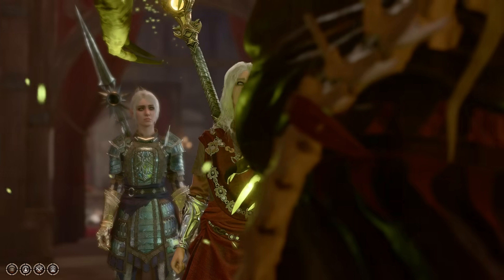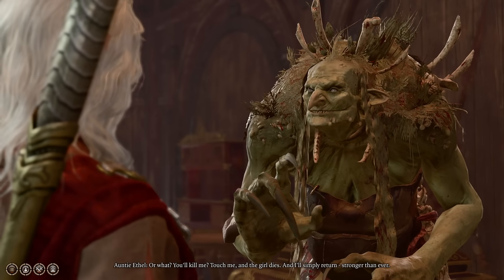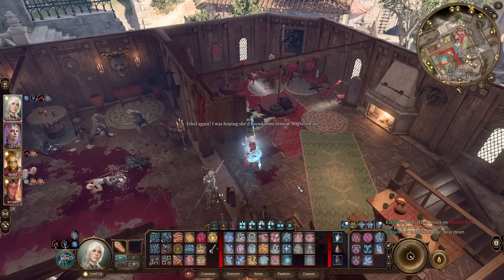At that point you'll have a chat with her, and she — sensibly, given her condition, because she's eaten the kid — won't want to fight you. But she will set a load of goons on you. So kill the goons, and then we're ready to chase her down.